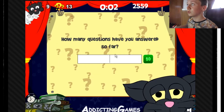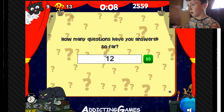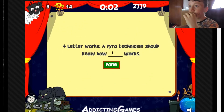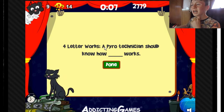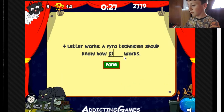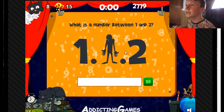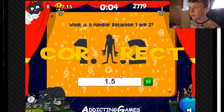How many questions have you answered so far? Twelve? Yes, because it's just 13 more, we're on number 14 now. Four-letter words — a pyrotechnician should know how... I don't know what that is, next one. What is the number between one and two? 1.5. Sweet.